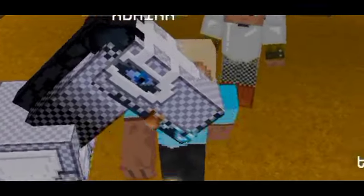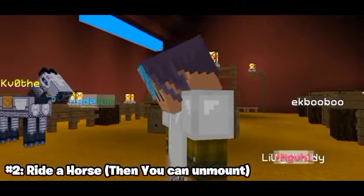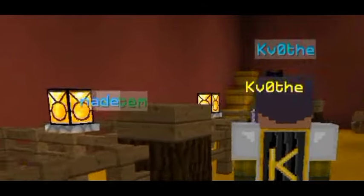So you want to cloak your name tag. First drink an invisibility potion, then ride a horse. Now your name tag will be invisible, but not forever. After the effect runs out, your name tag will reappear.